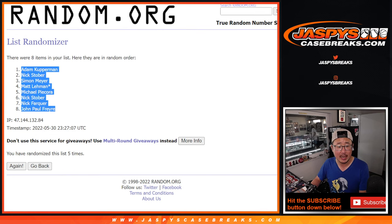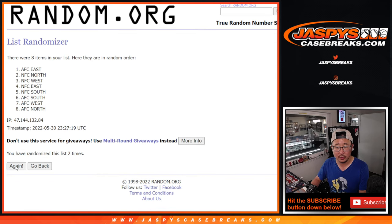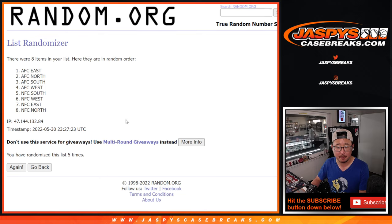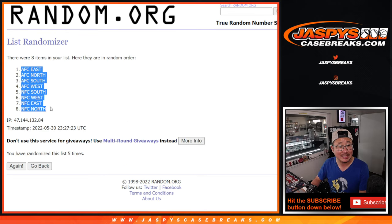Two and a three, five times for the divisions. One, two, three, four, and five. Two and a three, five times — AFC East down to the NFC North.